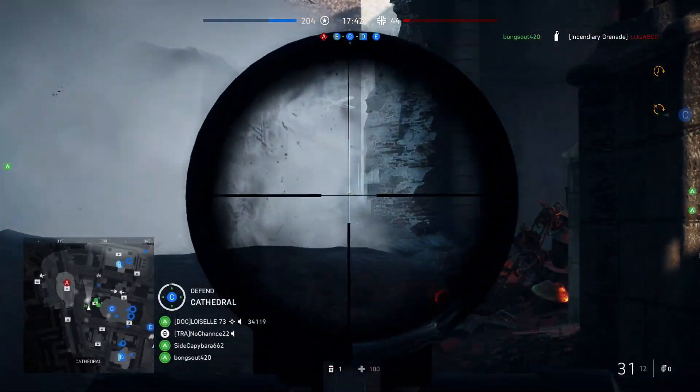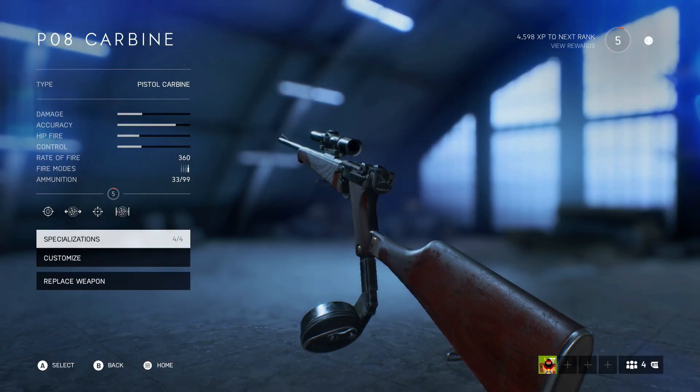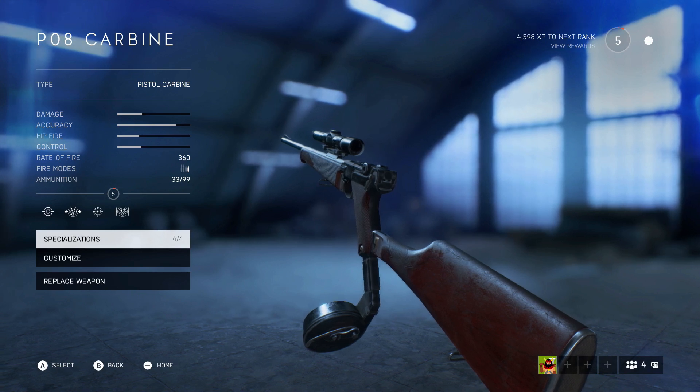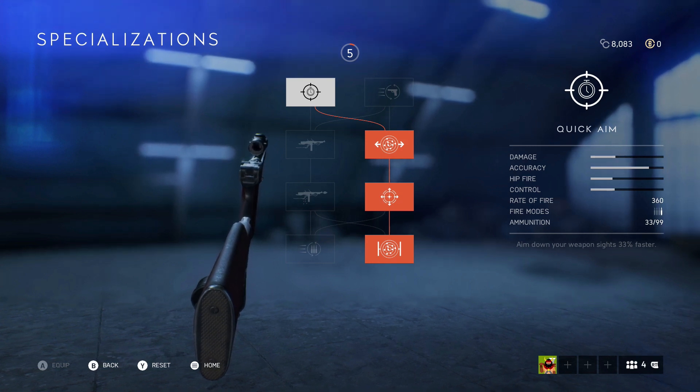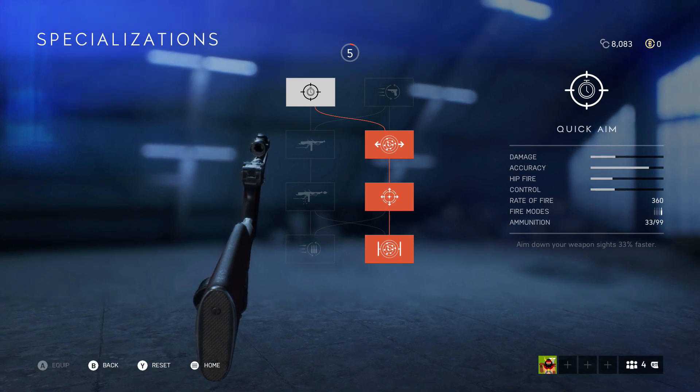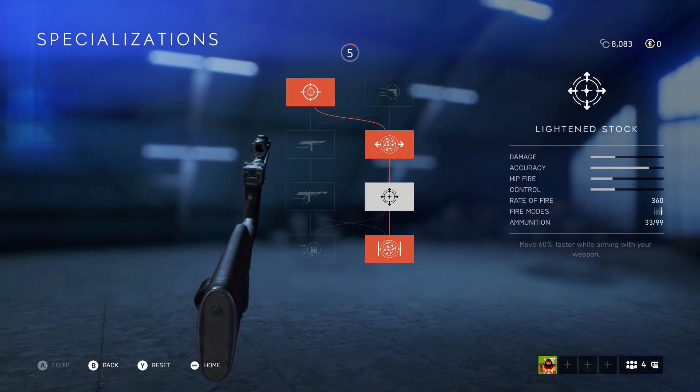For specializations, I chose to go left and then right-right-right because I love accuracy and don't care as much for hip fire — the hip fire is actually pretty good already. I skipped the quicker reload because the reload is fairly quick as is; it's just a quick swap of the snail drum. I went with: Quick Aim — aim down sights 33% faster; Custom Stock — improved accuracy and aimed fire while moving; Light Stock — move 60% faster while aiming; and finally Barrel Bedding — improved accuracy and aimed fire when stationary.